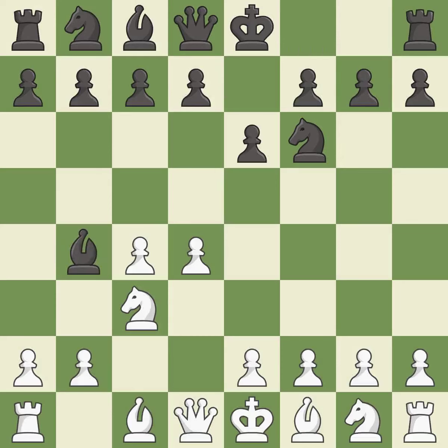In the Nimzo-Indian Defense, Bb4 pins the knight on c3, preventing it from moving or protecting e4, and threatens to trade, disrupting white's pawns after Bxc3.